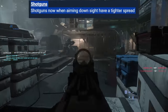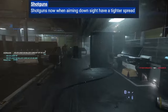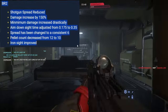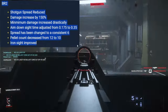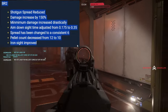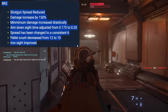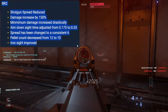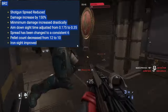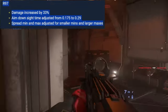Shotguns — the worst guns in the game, or they were. Right off the bat: shotguns when aiming down sights now have a tighter spread — realism be damned, gameplay is what matters. BR2 — the Behring pump-action shotgun, the standard. Shotgun spread reduced, damage increased by 150%, minimum damage increased drastically, ADS time adjusted from 0.175 to 0.35, spread changed to a consistent pattern, pellet count decreased from 12 to 10, iron sights improved. Big damage — I'm excited, I love shotguns.